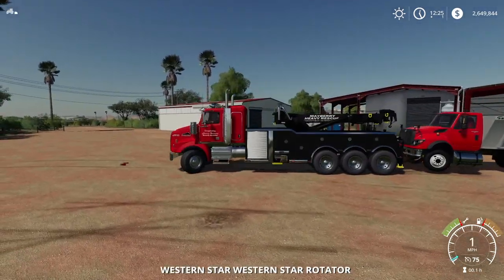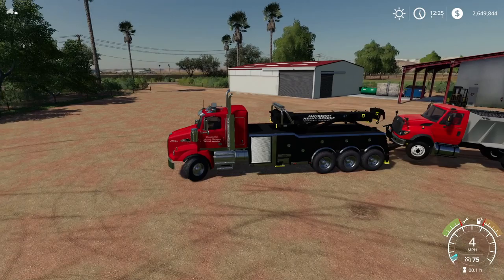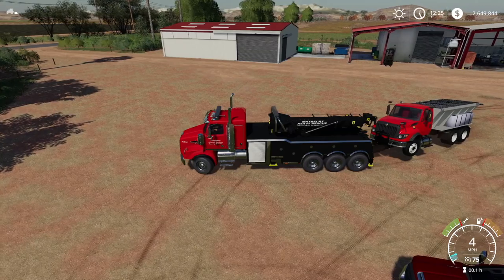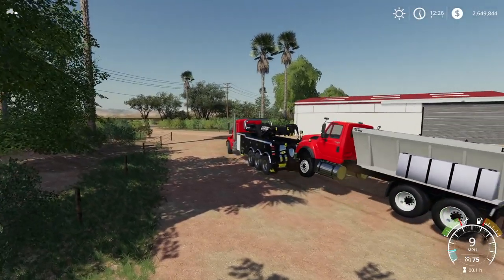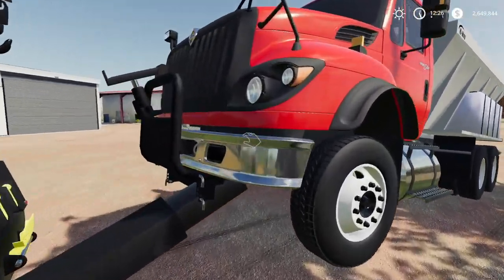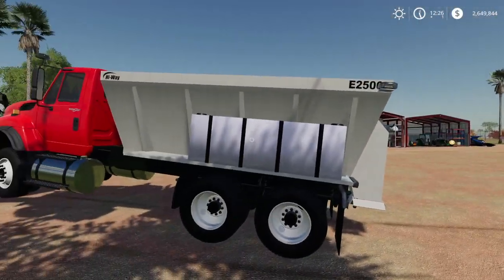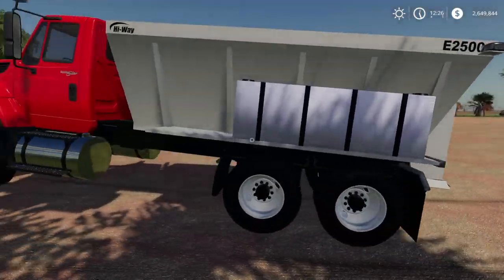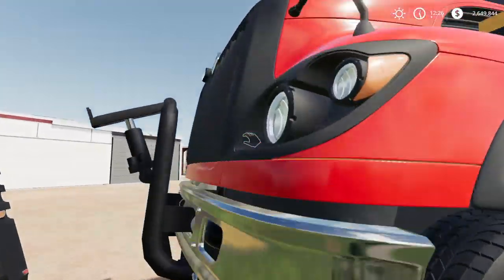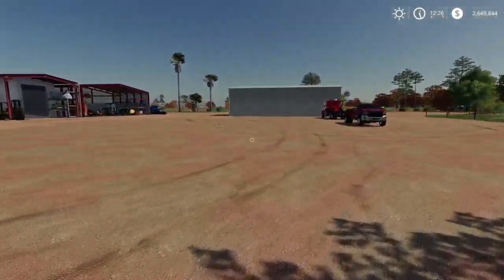Once successfully attached, you can extend it out further. When you turn, the vehicle follows pretty well. The tow bar can be hard to get used to — I mess up with it quite a bit, which is why I personally prefer just having a vehicle attached via a winch with the front end resting on the beam. But if you want to use the tow bar, you can now do that.